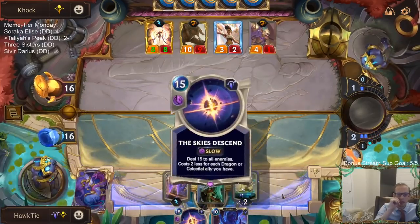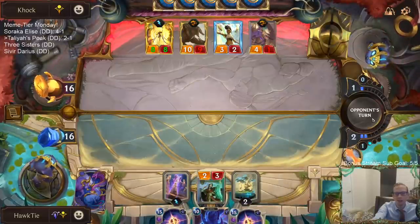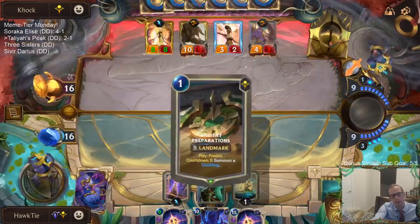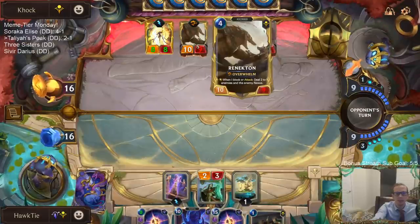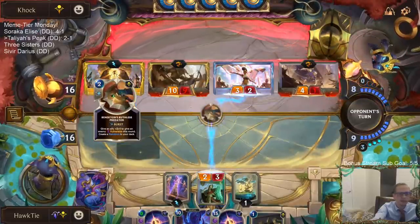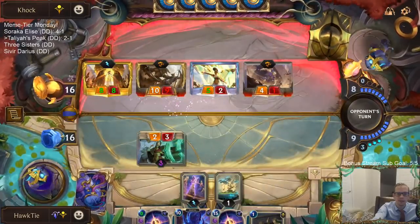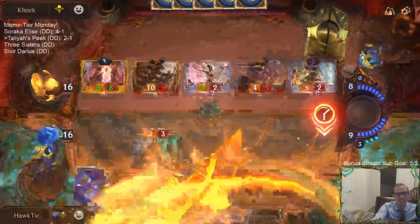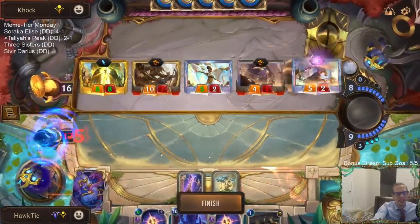I was going to have two out of my three cards be Skies Ascend right there — if they don't have that Ascended card, I felt pretty decent about this. That was pretty awesome. Good game opponent, that was awesome. They had two of those — level up your allies.